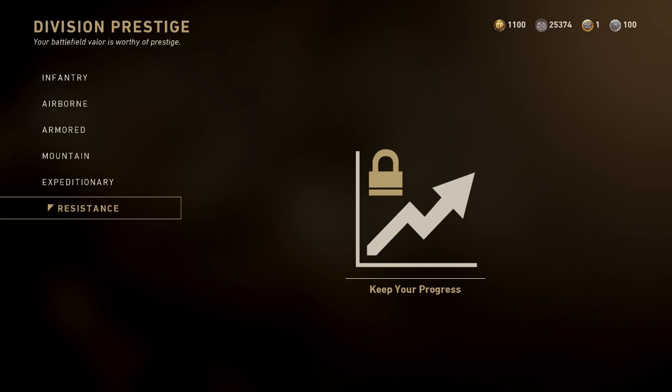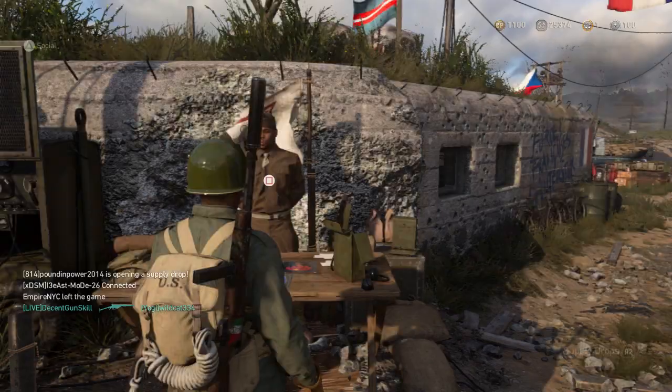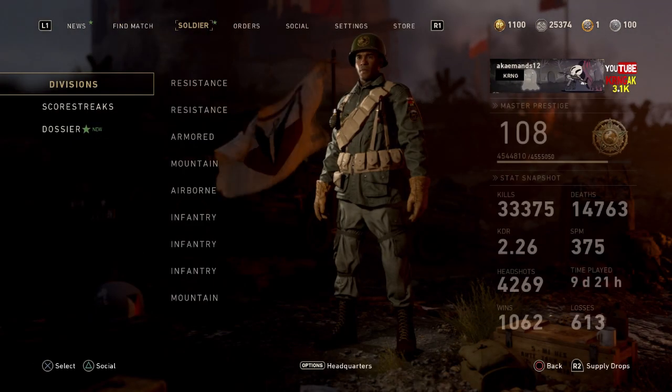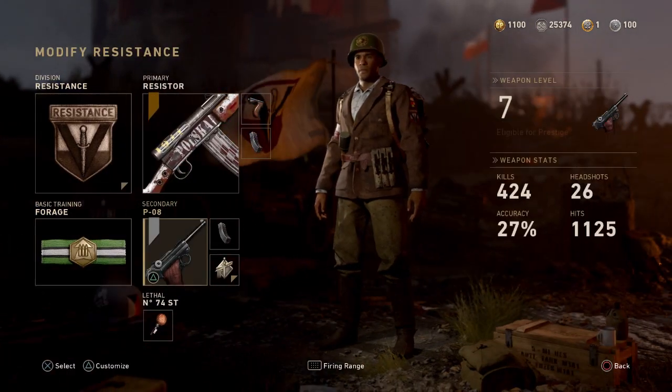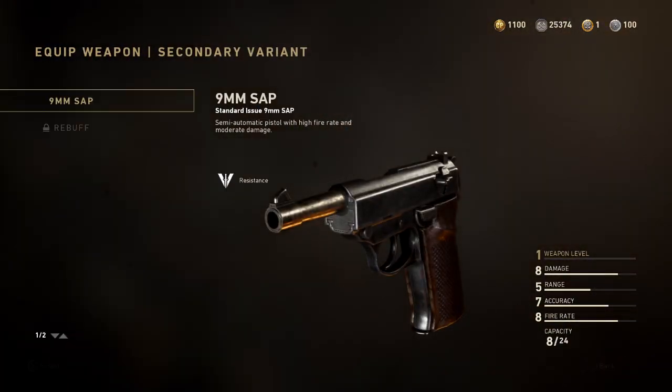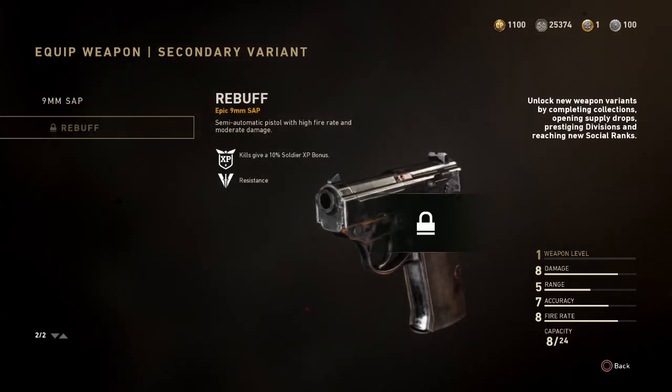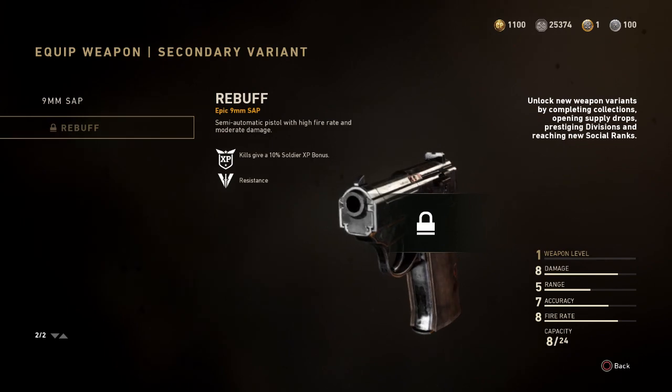So I'm just going to prestige that — there we go, everything about that reset. I'm going to wait for this little cinematic to go through first, and that way we can see what we get. I'm going to put on the pistol so you guys can see what this thing looks like — yep, there it is: Nine Millimeter SAP Pistol. This thing looks really nice actually.